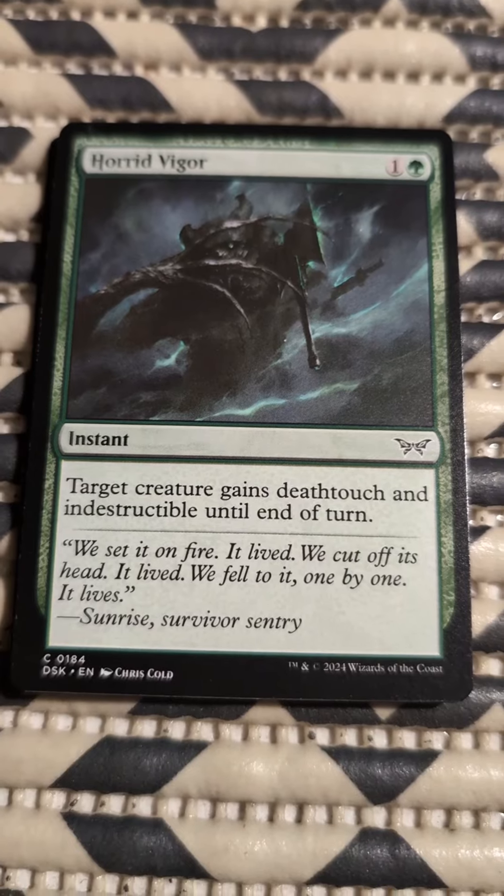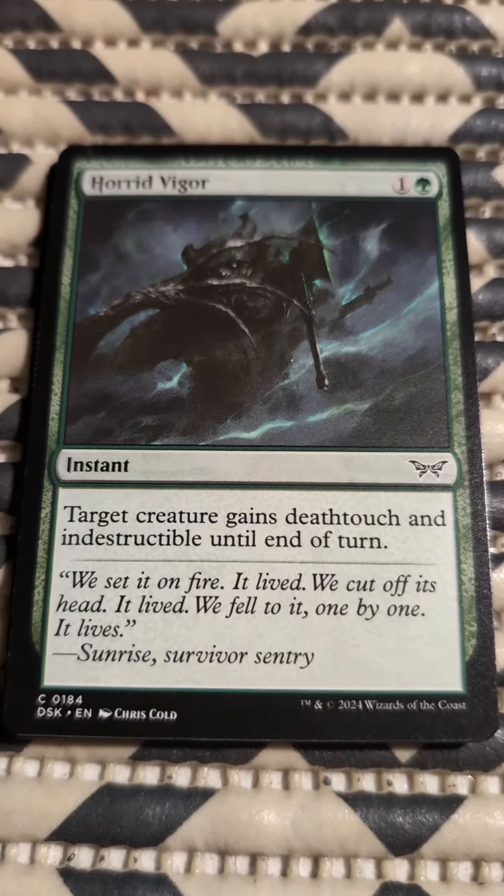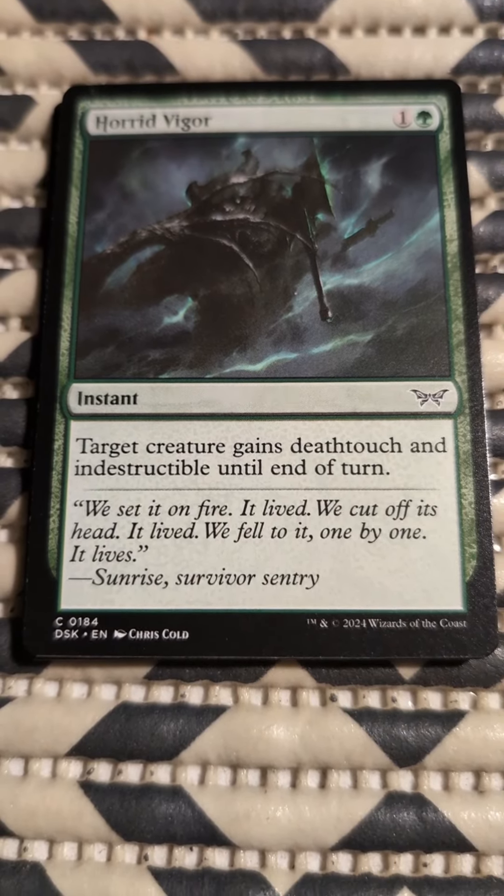First up we have Horrid Vigor, which is one green mana and one of any. It's an instant — target creature gains Deathtouch and indestructible until end of turn.